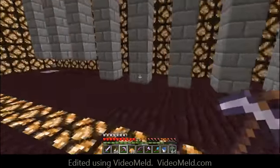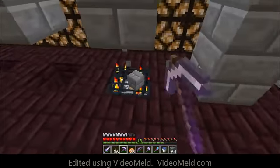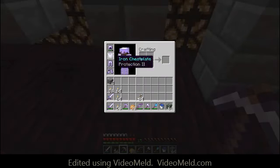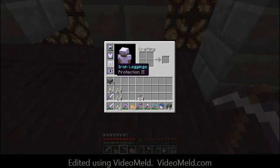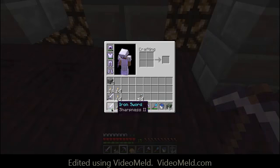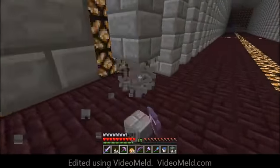That's a lot of spawners. Off camera I fixed up some armor — I wanted protection but only got aqua affinity. I fixed that, picked up one of my iron swords and brought my sharpness 3 with me, fixed my iron pick, and got the huntsman's bow and all that stuff.